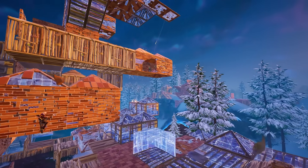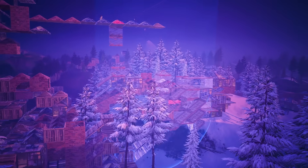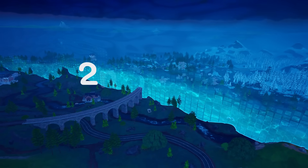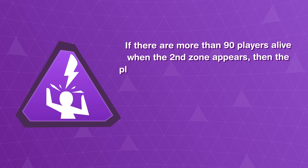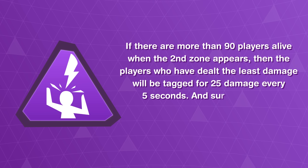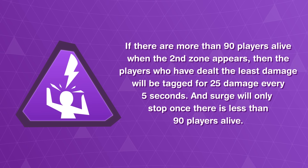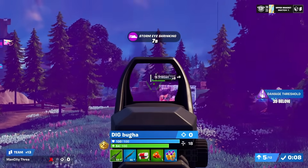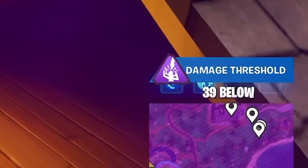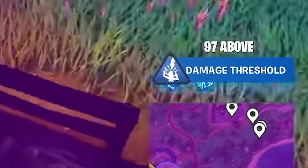Surge has changed a ton over the years, but its current-day format is probably the easiest to understand. The first time it's active is the second zone. If there are more than 90 players alive when the second zone appears, then the players who have dealt the least damage will be tagged for 25 damage every 5 seconds, and surge will only stop once there are 90 players alive. You can only stop the storm surge damage by dealing damage to other players, which will put you above the threshold shown on the right side of your screen.